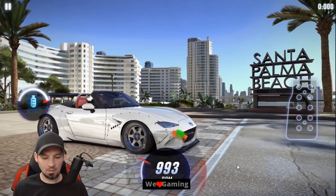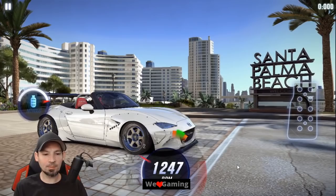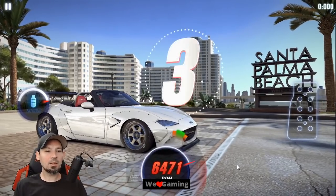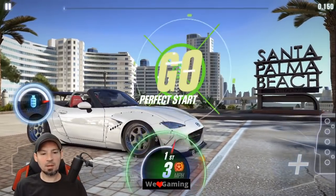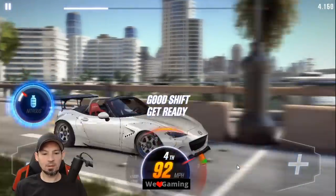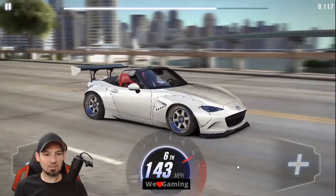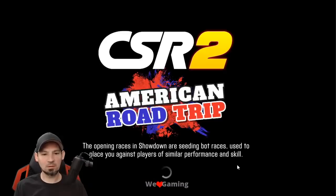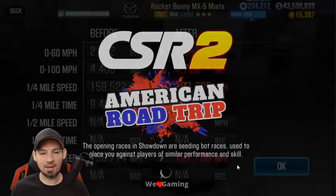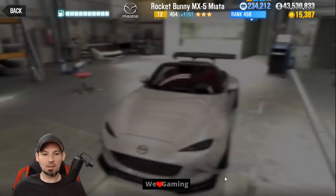The only thing that sucks is Mazda parts are pretty rare, so if you've got bronze keys you might want to use them when Mazda parts come out. Let's try again with the nitrous all the way up: three, two, one — go, second, third, nitrous, fourth, fifth, sixth. For some reason my car felt way slower, so that might not be good on this car.